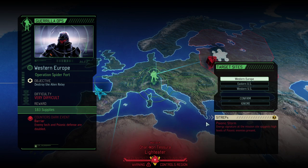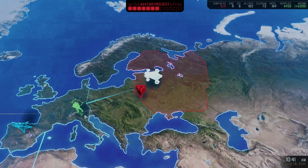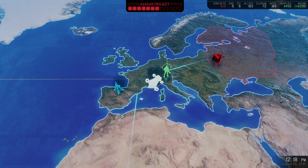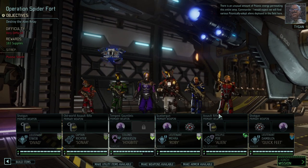Psionic Storm is the side trip of our mission Operation Spider Fort, where we're trying to counter Barrier as a dark event for the third time in this entire run. It is phenomenal to see how the game just keeps redrawing that nasty dark event, but we don't want to deal with that. So Western Europe is the name of the game. Let's go into the mission — luckily it's not to protect the device like we had last time.